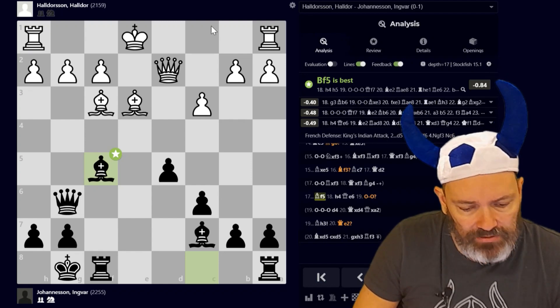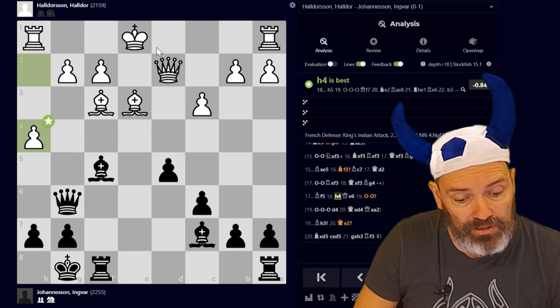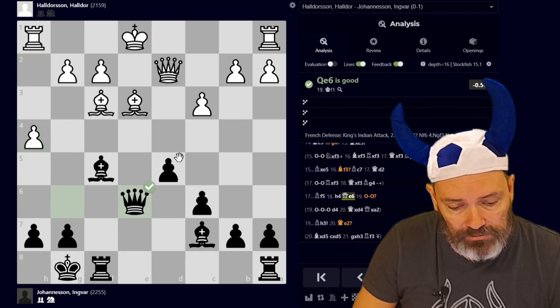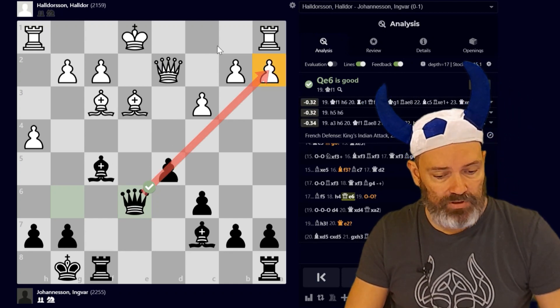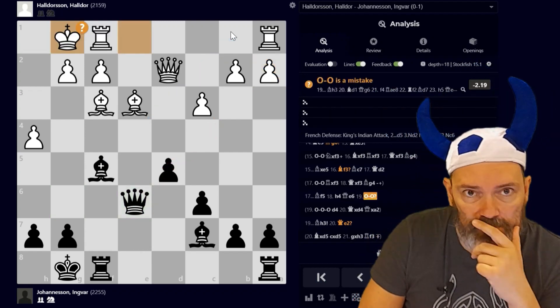I'm kind of waiting for him to decide on which wing he's going to castle. Especially after h4, I thought he was going queenside, and because I thought that I play Qe6, anticipating castling queenside — when maybe I play d4 and that pawn becomes a target. My bishop is quite nice there.